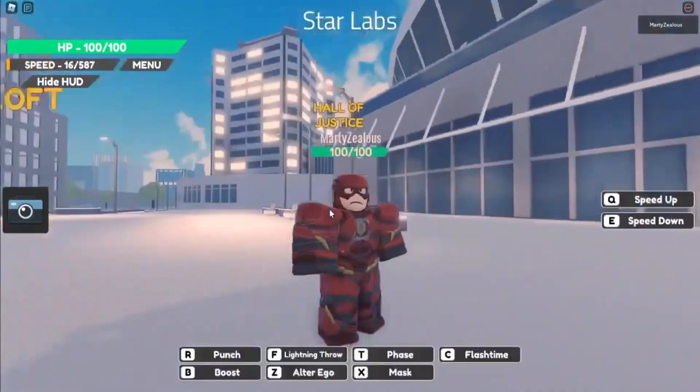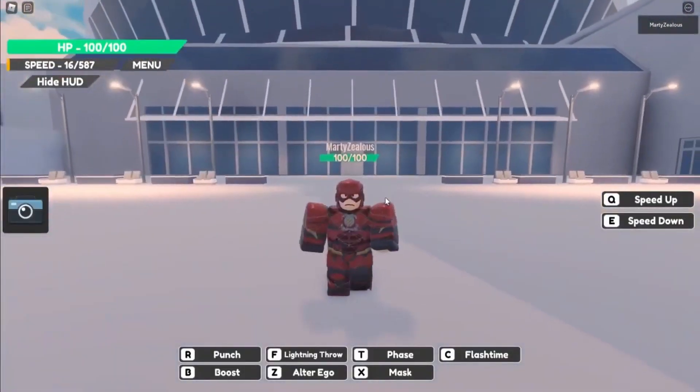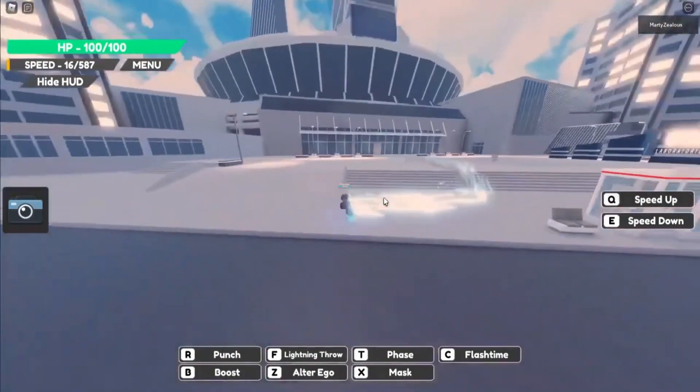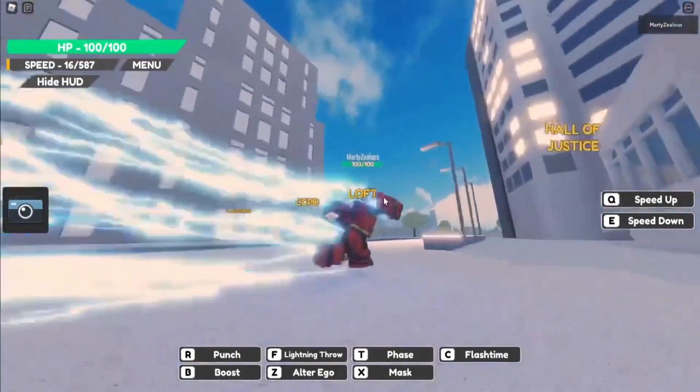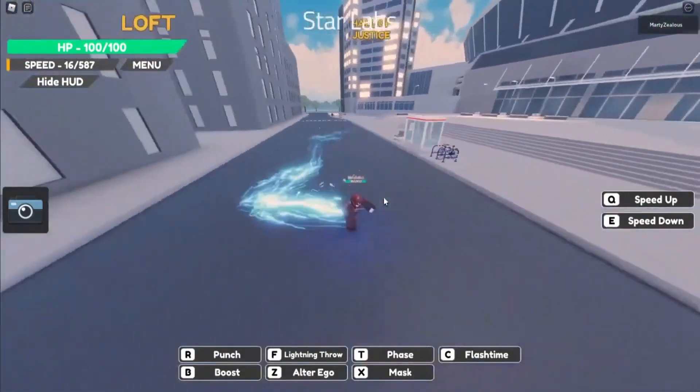Flash Infinite Earth. In this game, you can play as your favorite Flash characters in Central City with your friends as you do role-plays, battles, and much more. The game is currently in beta so bugs may occur, but they won't be such a big bother. To access Godspeed, Impulse, Red Death, and Professor Zoom, you'll have to join the game's group.